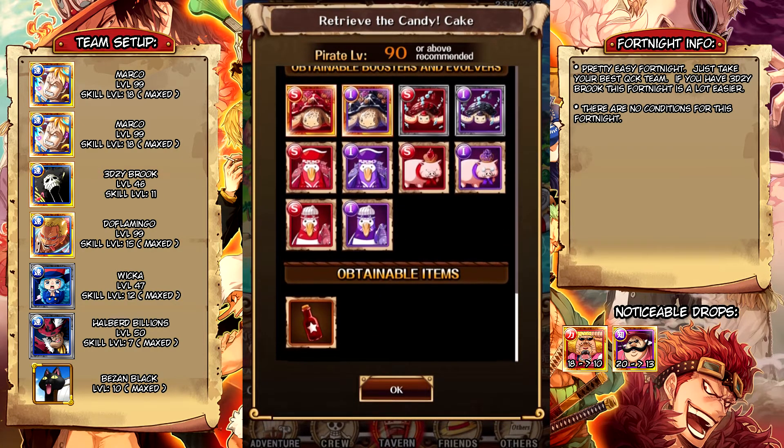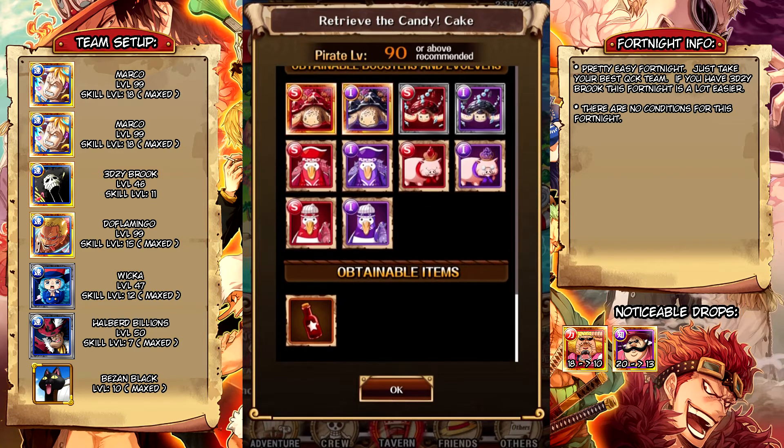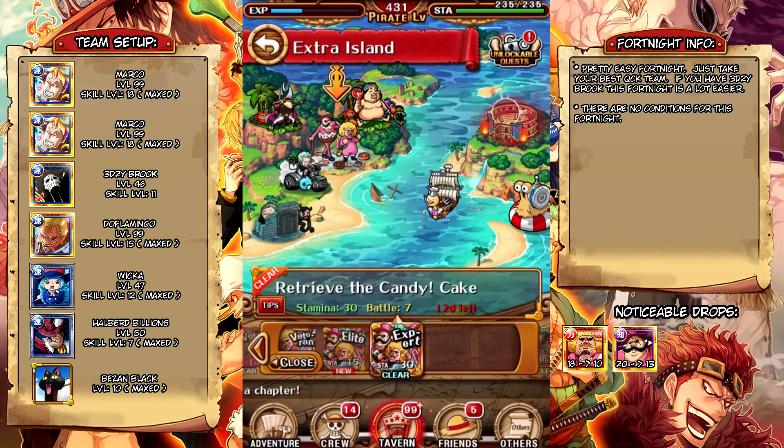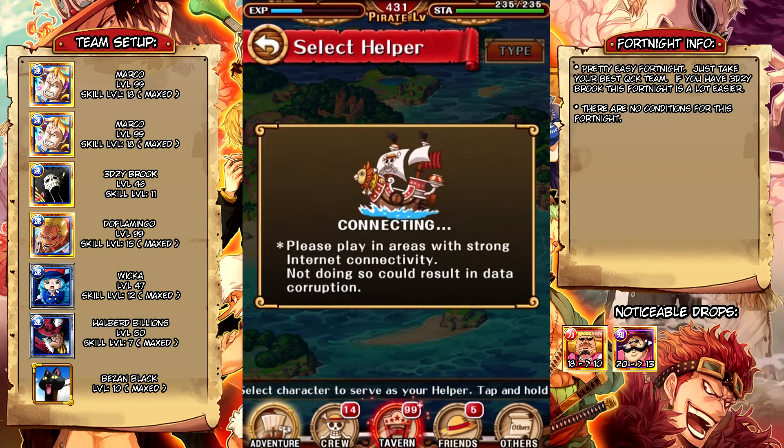And then you can get Strength and Int, Evolvers, Evolution materials, EXP boosters, and so on. There's no condition for this Fortnite, but Peckums is a Strength unit so you would want to take a Quick team.